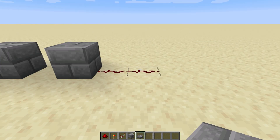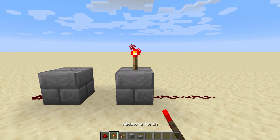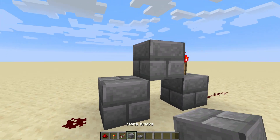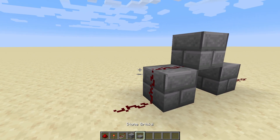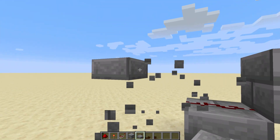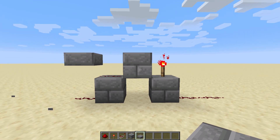For the second layer of this redstone, you need: gap, gap, torch. So torch on top of the block here, and then you'll need a block, redstone, and a slab. So block, redstone on top of the block, and then you need a slab on the top half of this block. And this is what you should have at the moment.